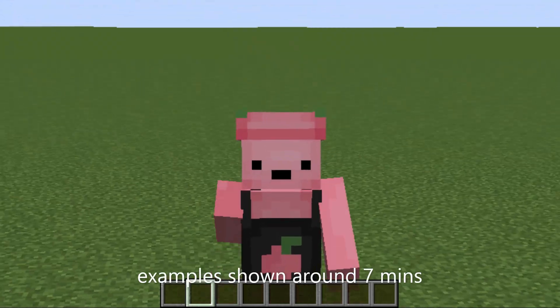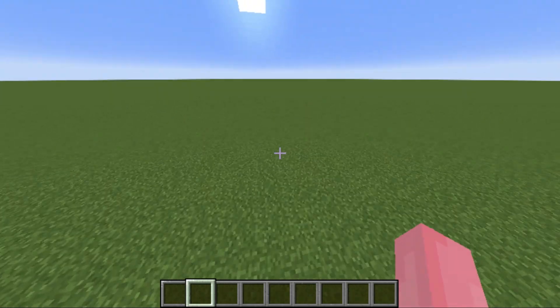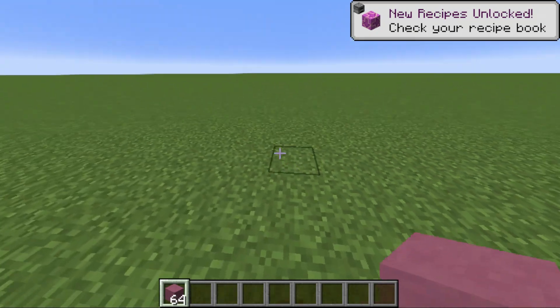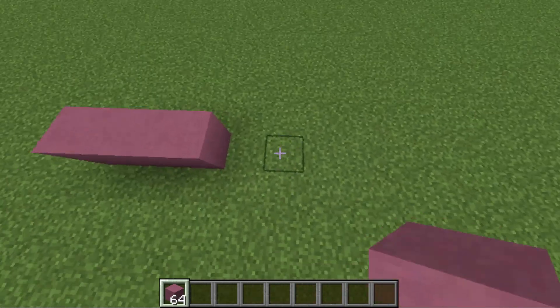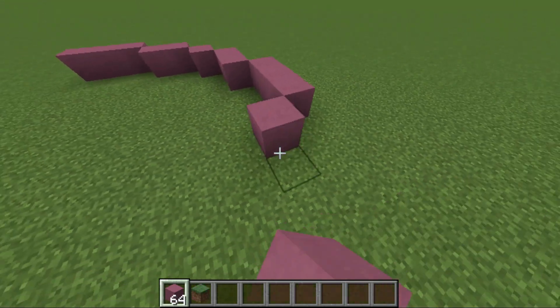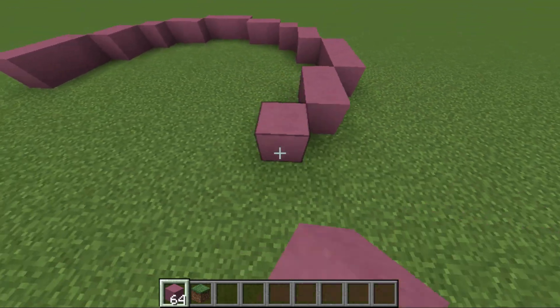I'm gonna show you guys how to make roofs. My first video covered roofs but it was too dark to see anything, and people pointed that out. So I'll give an actual tutorial this time. I'm gonna do a simple roof first. I'm just gonna take some terracotta and form a circle, whatever the tower shape is. Also, my OBS is acting up, which is why I haven't made any tutorials in forever.